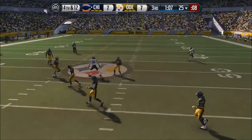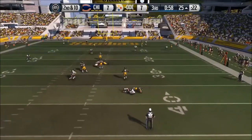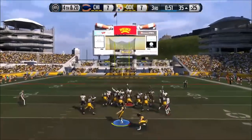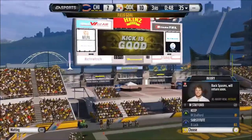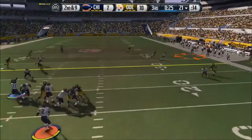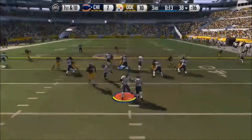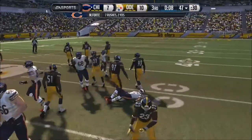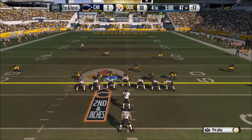Clinton Dix drops another pick — my defense has no hands. Matthew Stafford gets sacked — I said Andrew Luck because that's my quarterback now. We're kicking field goals, that's Mason Crosby. Now it's 10-7. Andrew Luck is my backup at the time. He gets a long completion and is driving. Matt Forte gets the first and it's second and inches. Can we hold it right here?